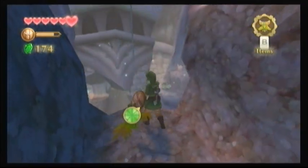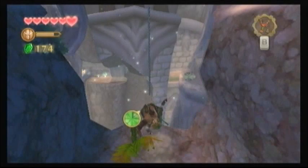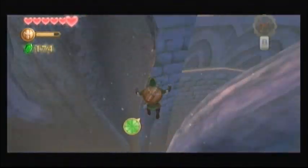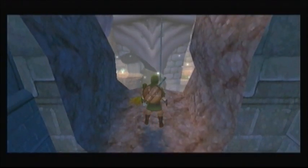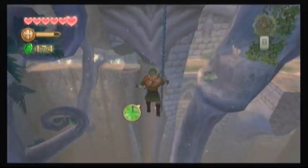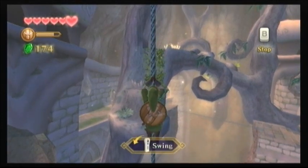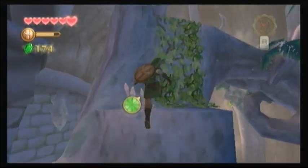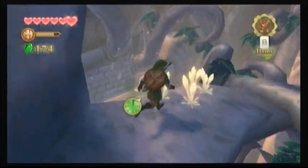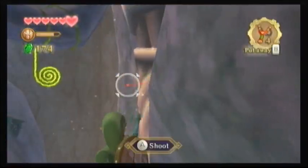So this guy, gotta hit him — swing. I'm going to cut these ropes. Now hold B to stop, shimmy down a little bit, now I'll swing — swing, and now we're up here. Come on Link, jump up. And now onto these nice branches. These branches look like they've just been in the background, so it's kind of cool that you can actually walk on them. I remember some guy at the E3 demo for this game who really sucked at this bit.